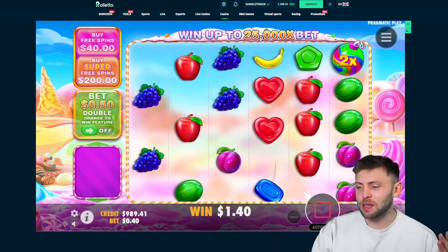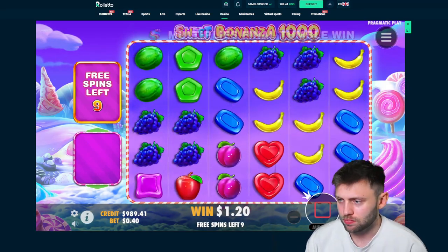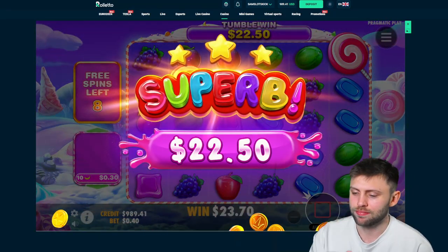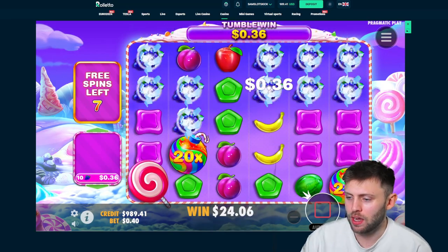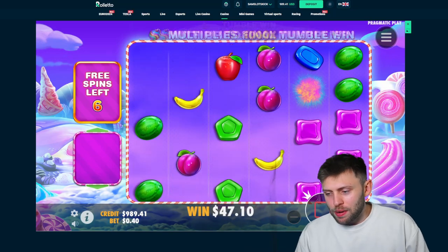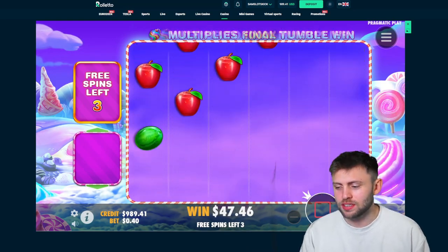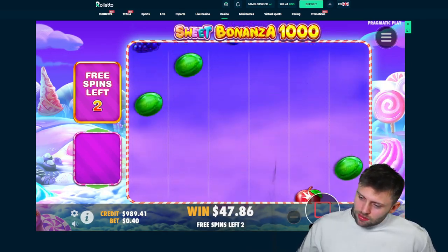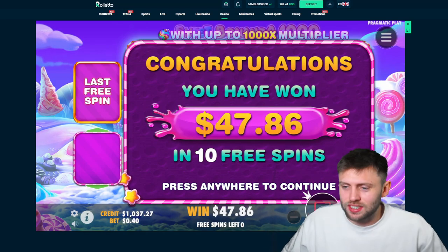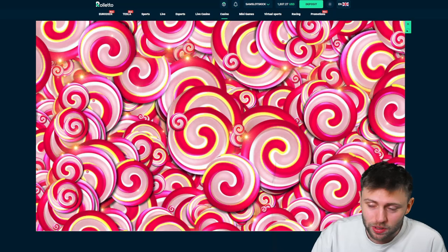This needs to be the one — we need to see a 1000x on a good tumble here. We've made a quarter of the money back so far. Oh it's so bad — please, please, 1000x! It's teased it twice now. It's a 25x on the buy — really bad. We're down $500 right now. How many have we done? Two supers — I think this is the third.